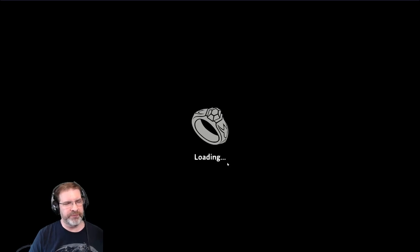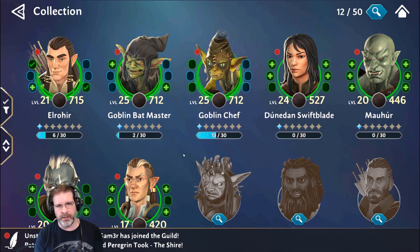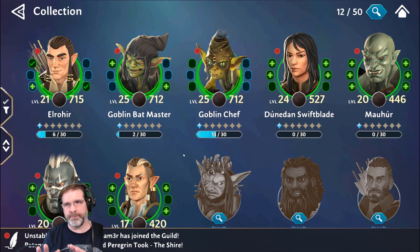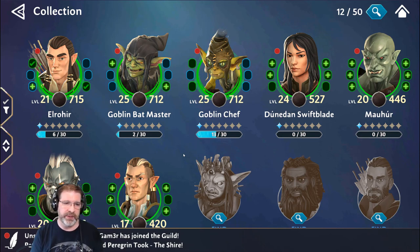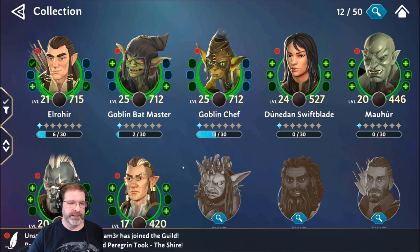One thing that this game does differently that I haven't really recognized in other games — the guild campaign. There's a specific guild campaign and you're going to want to be part of an alliance in this game, because that's the only way to farm ability materials. The ability materials obviously allow you to level up your abilities. So that's the only place, at least right now, that you're able to farm that.